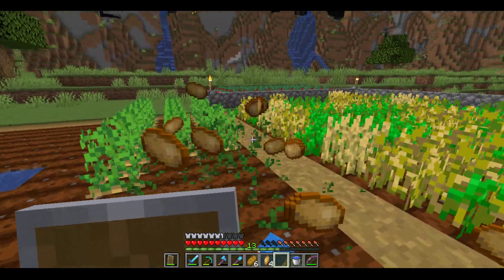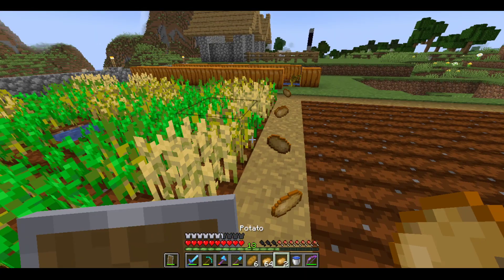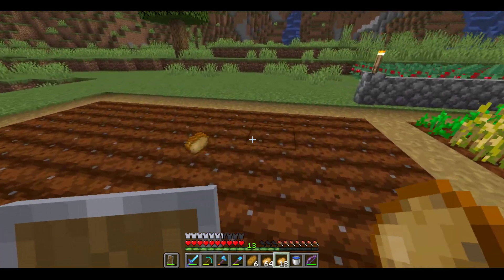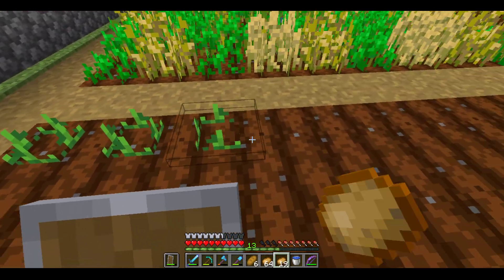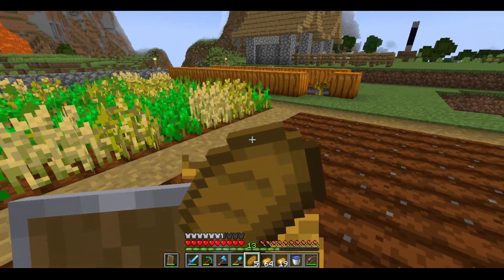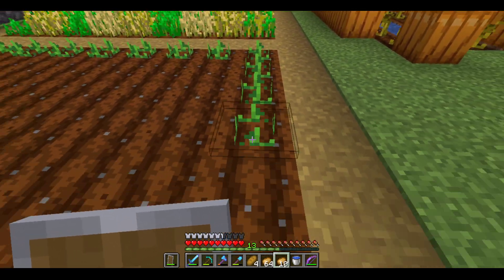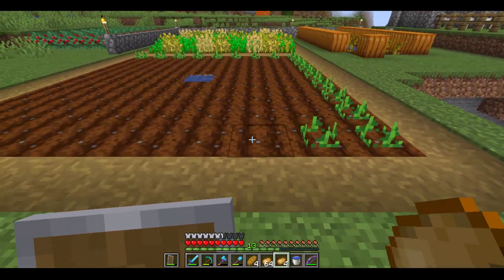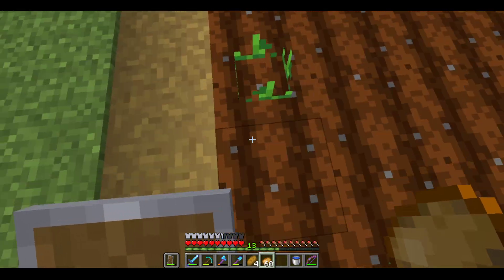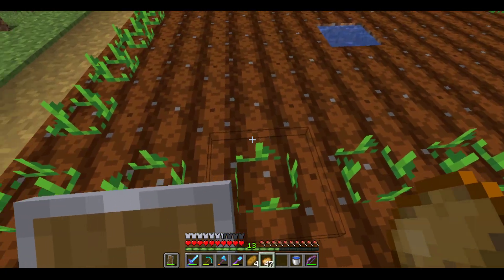Frost Walker is very good for crossing oceans. Now let's harvest our potatoes — any poisonous ones? None, wow okay. I am hungry so let's grab some bread. Let's fill this potato plantation with all the potatoes we have. I don't think I have enough — actually I might have enough.